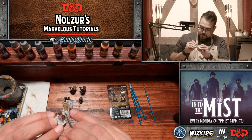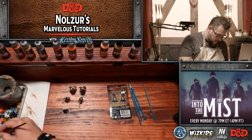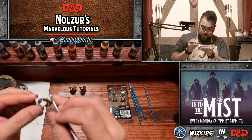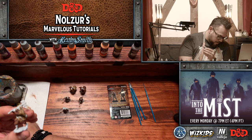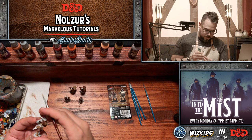These miniatures can also of course be used as PC minis. We painted all the PCs for Into the Mist — all our player character minis are WizKids minis that we painted on the show — except for Falfur, we're still waiting for a new halfling miniature. Also, it all looks kind of the same tones right now but once we start adding washes and highlights, the differentiation will help to break up some of these areas.